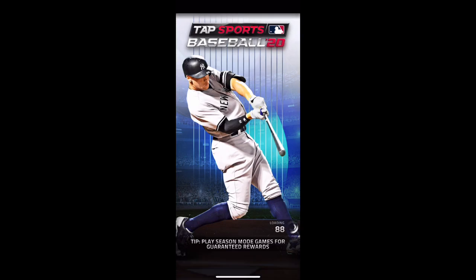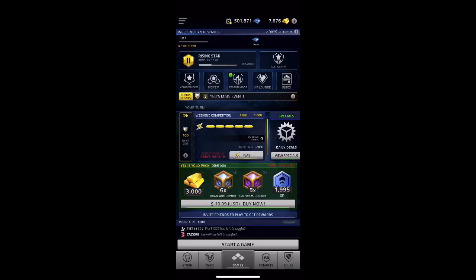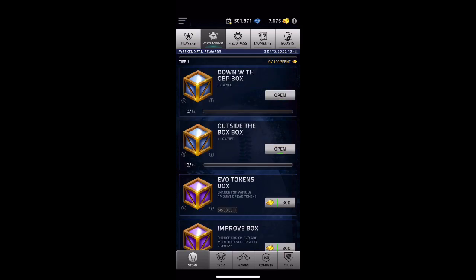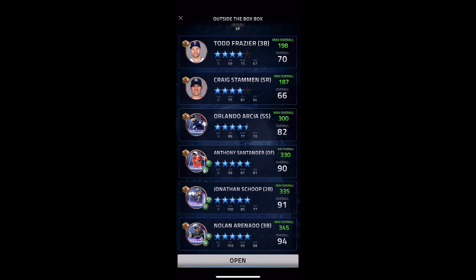Welcome to another Tap Sports Baseball video. We got a good one today because we are going to be opening up Outside the Box and Down with the OBP boxes, which are pretty good boxes. This one has Nolan Arenado and Jonathan Schoop — either one would make my team.